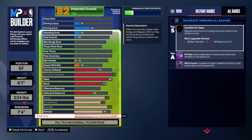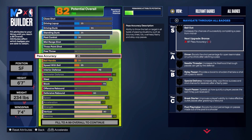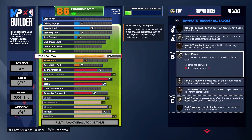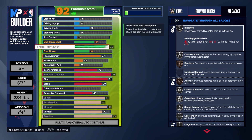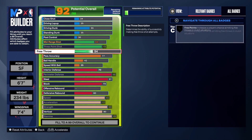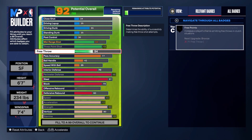Your stamina you're gonna want to put to a 99. Your passing accuracy you're gonna want to put to a 77 — the 77 is going to unlock most of the badges on silver. As you can see we get dimer, relay passer, and break starter. We don't get bailout because I think bailout requires the high 80s or something. Now let's go to our shooting — our three-pointer is going to be a 79. That's valid to shoot; I'm going to the elite parks which gives a plus-one or plus-two boost, so it'll be like an 81 out there.